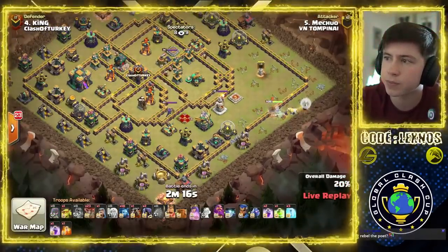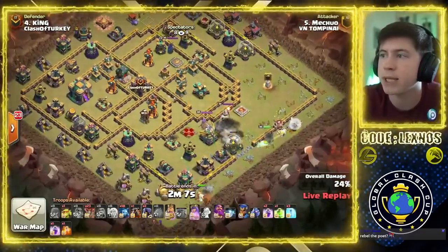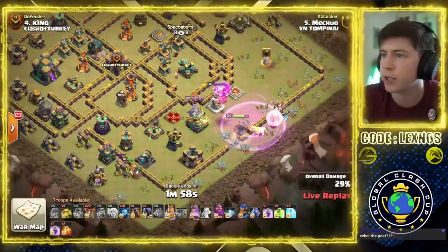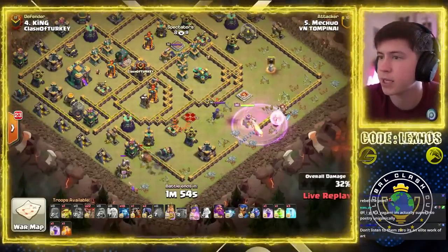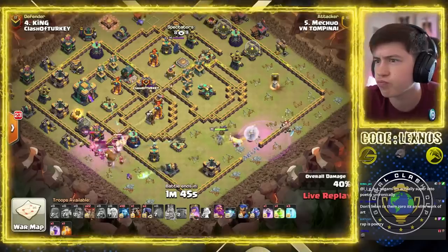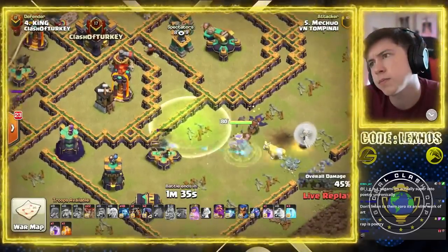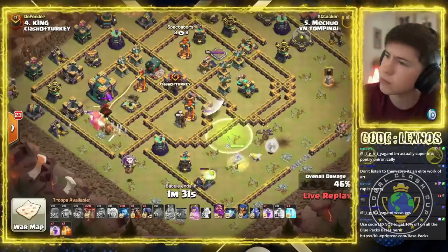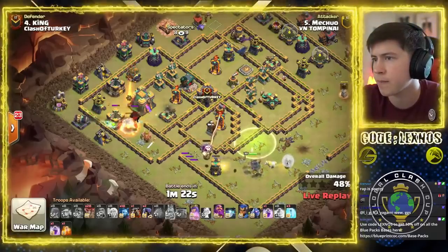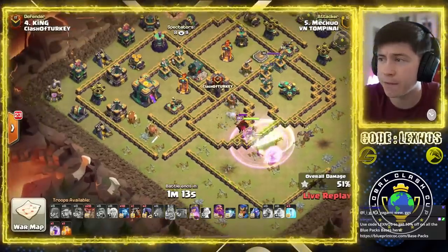We do have a Jump spell to help the Queen. Archer at 6 o'clock. Queen doing okay for now, but that Warden Tower hits like a truck. We're gonna have to use a spell soon. There goes the Rage. Gets through the Cannon, gets through the Eagle, gets through the Warden Tower — then she can fight the Queen. King funneling on the south side. I see what he's doing: he wants Queen to get the Multi and the Scattershot and ignore the Town Hall — we're just going to Lalo through the Town Hall. That's the plan.